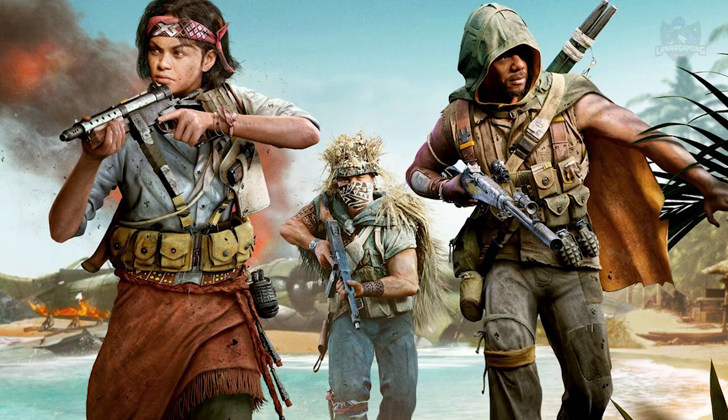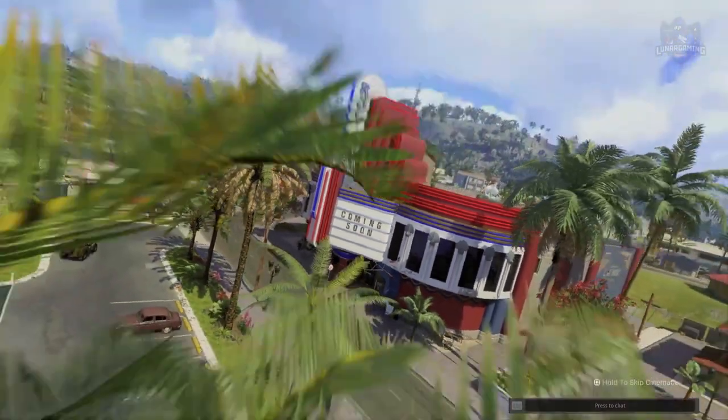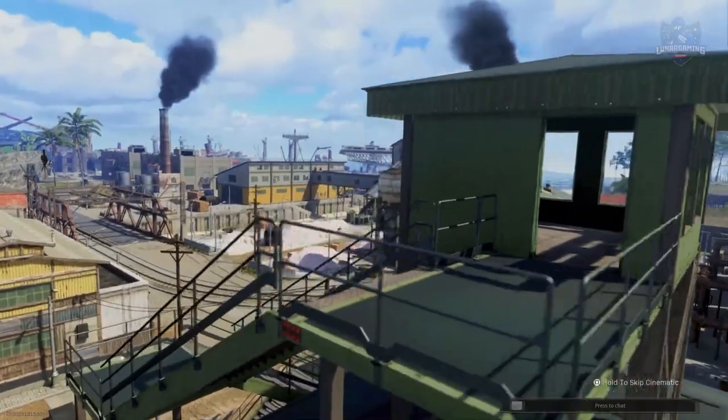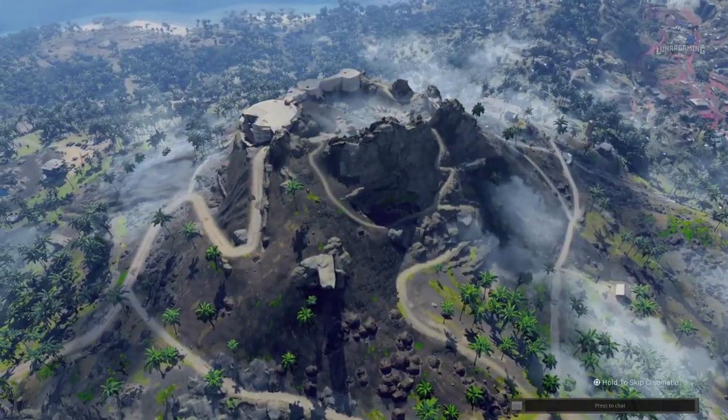Lastly, we have three new operators coming at launch or during the season: Francis, Lanakilla, Lewis Howard, and Isabella Rosario Dol Nguyen Reyes. That is all of the changes available in the new Warzone Pacific map for Season 1 of Vanguard. Let me know what you think in the comments below, like and subscribe to stay updated on Warzone and more Xbox-related stuff, and I will catch you in the next one.